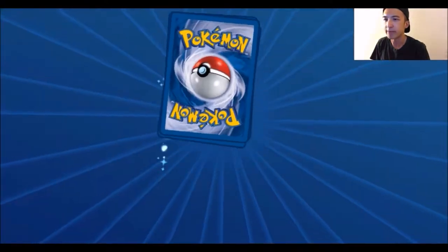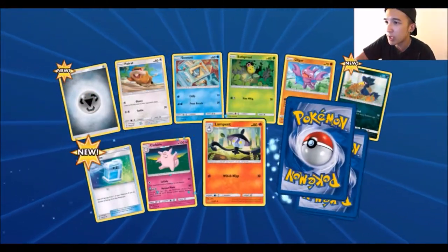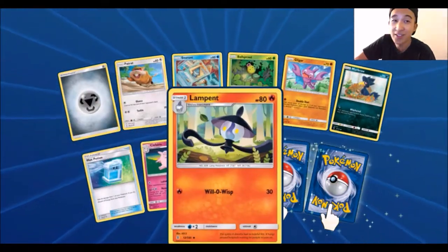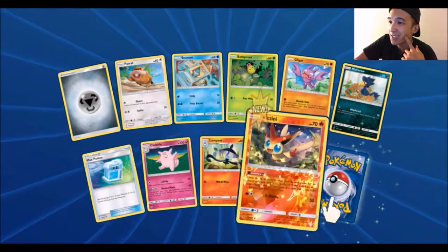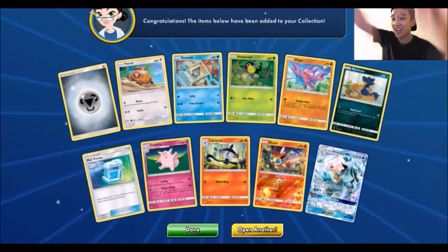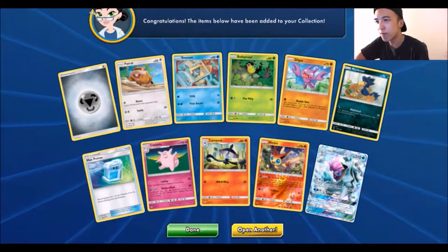I think this is pack number five. Steel Energy, Paras, Snow Run, Bellsprout, Gligar, Murkrow, Max Potion, Clefable, Lampent, another Reverse Rare. Ooh, Victini - I think that's normally foil. And for the rare... Ayy, Alolan Ninetales GX! Awesome, one Ultra Rare so far.